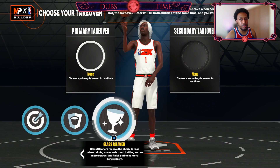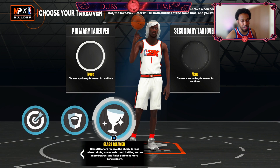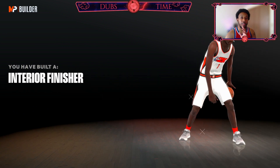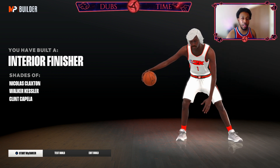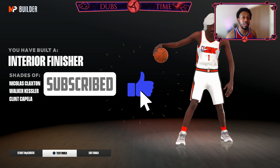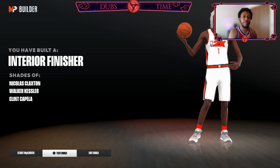Takeovers — on current gen we already know that the takeover glitch is still there, so you can go ahead and do whatever you need: slasher take, post take, playmaking take — you can get whatever you want. Takeovers on current gen really don't matter. But you still get the same effect of that catfish build, because you have built an interior finisher with shades of Nick Claxton, Walker Kessler, and Clint Capella. If you guys enjoyed this video, make sure to smash the like button, and if you're new, hit that sub button.